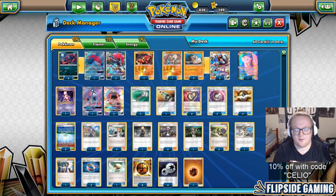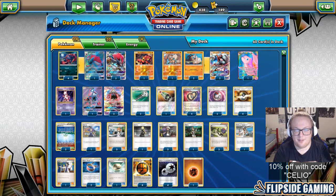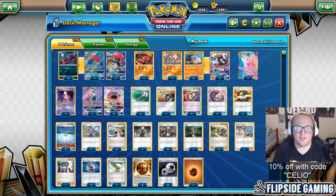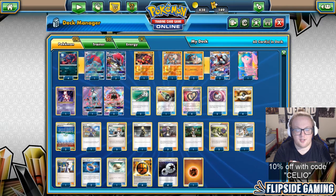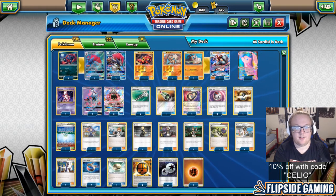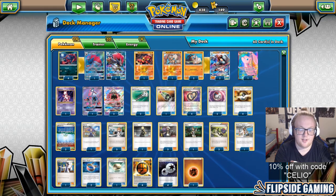After the first Golisopod, I just knocked everything else out one by one. I did Field Blower around turn 4 or 5, but other than that I just got through with supporters. Round 2 was pretty easy — after he got his Golisopod set up, he just never got anything else going.